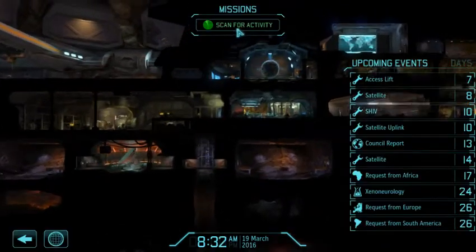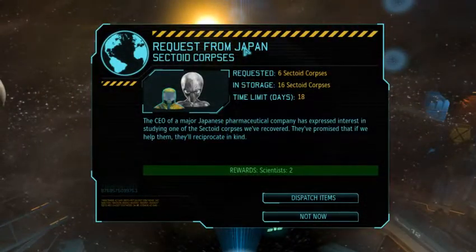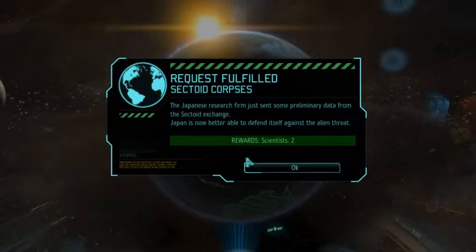Next up, let's get on to the missions. Two scientists for six sectoid corpses — yes, good work Japan. Thank you, good deal.